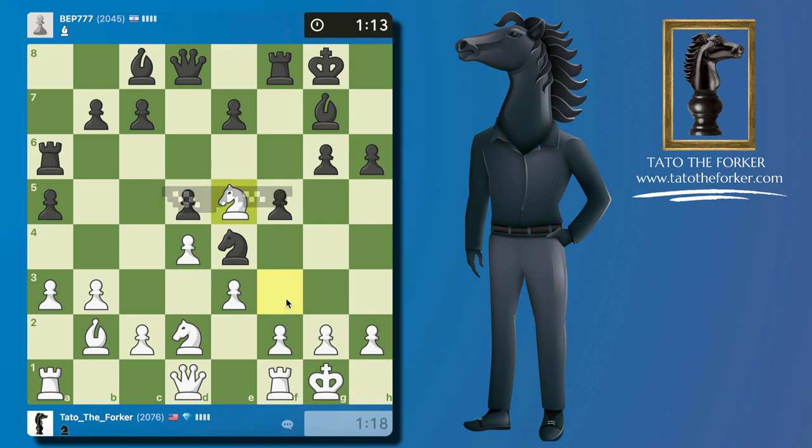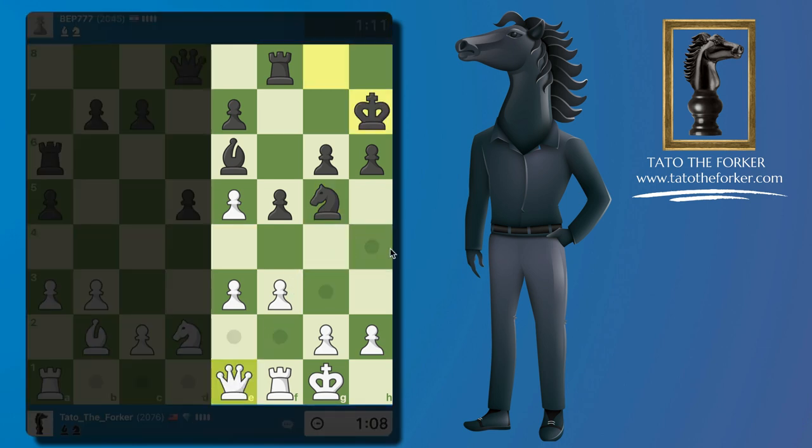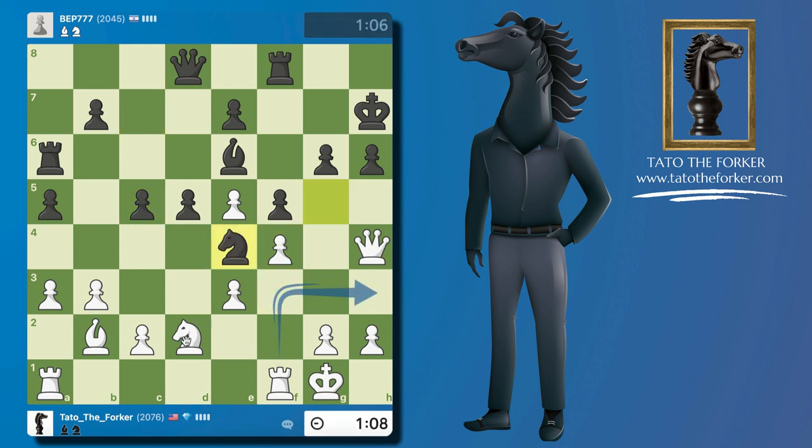If they take with their bishop, their kingside is going to be very weak. So now it's all about going over to attack the black king — f3, get out of here. Let me bring the queen over, transfer the queen to the kingside and then to h4. Now I'm ready to play the thematic rook lift we see in the Colle System.